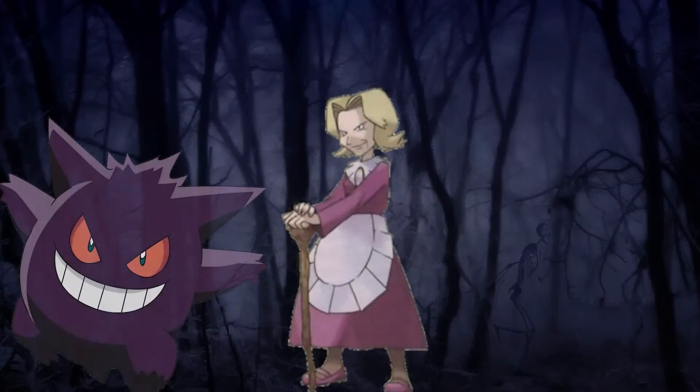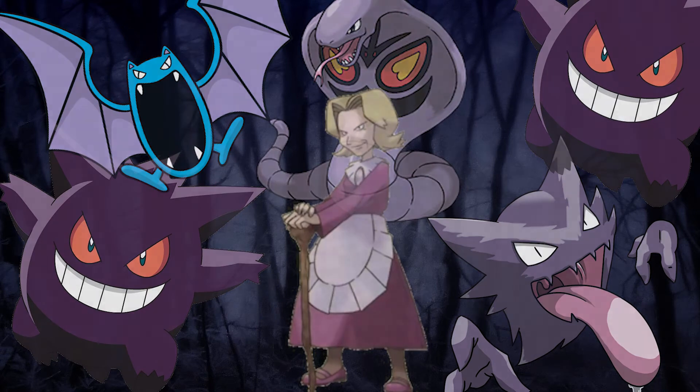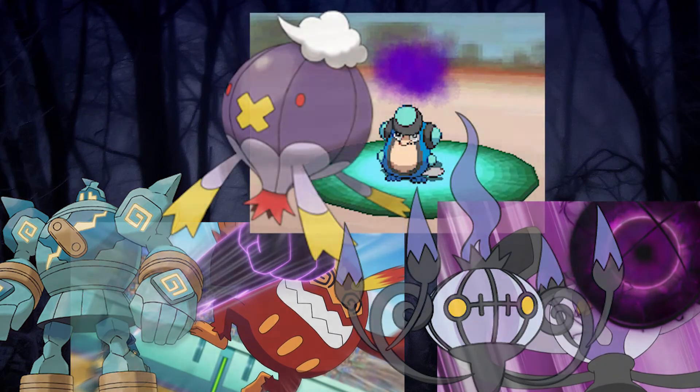Agatha of the Kanto Elite 4 is classified as a ghost type trainer, despite only having 3 ghost type Pokemon, with 5 of her Pokemon being poison type. There are 18 total ghost type moves: 7 being physical attacks, 4 being special attacks, and 7 being status attacks.